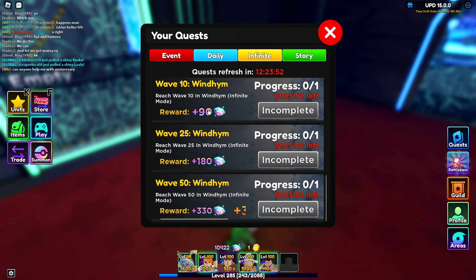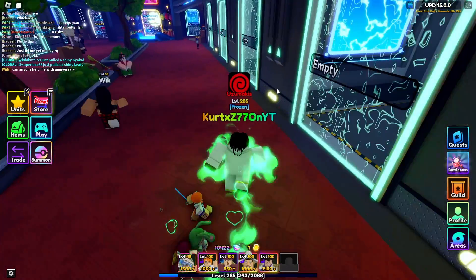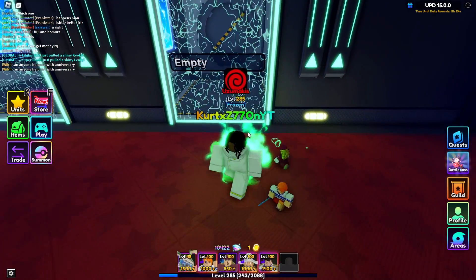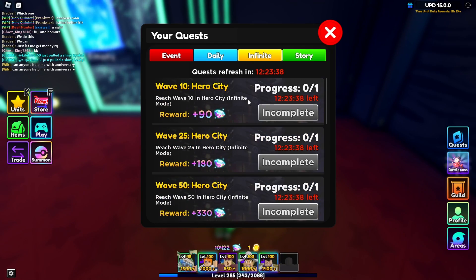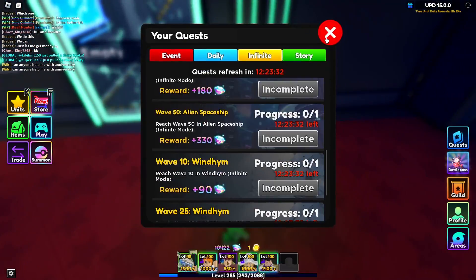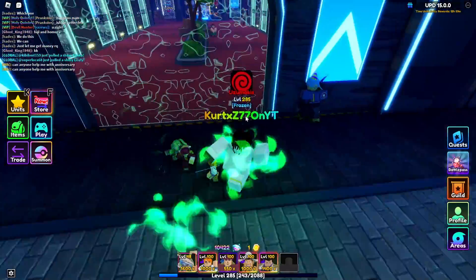If you go to your quests and reach wave 50, that's over 500 gems from the quest. Stack that with what you get from the actual wave itself and that's almost 1,000. You can keep doing those for your Infinite Run quests per day — that's over 2,000 gems per day if you do it with the quests.